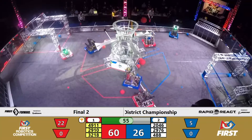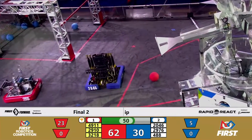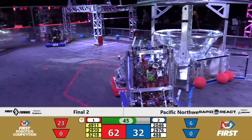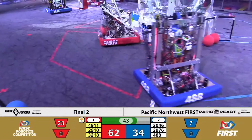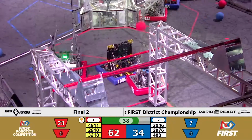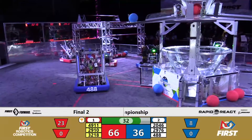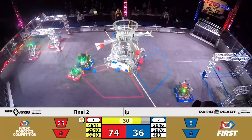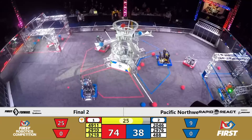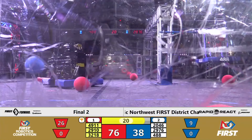Blue alliance has a lot of work to outgun them. Spartabots struggling to collect cargo in the top right corner. Bare Metal struggling to get around Jack and the Bot. Blue alliance also starved for cargo as Panther Robotics drags two of them along in that red alliance machine. Panther primarily focusing on climbs in this game — they take the blue cargo they had and send it airborne, then latch onto the middle rung and off they go, just shy of 40 points separating the two alliances.